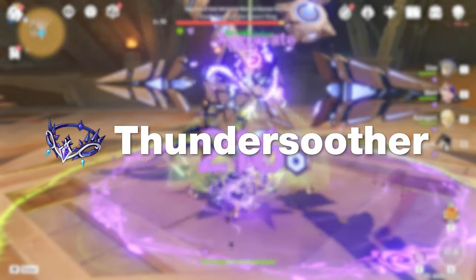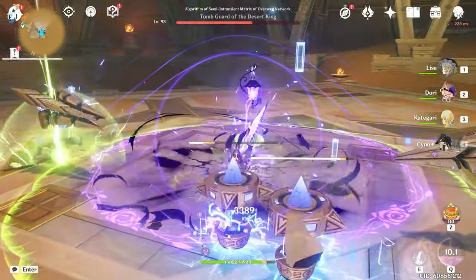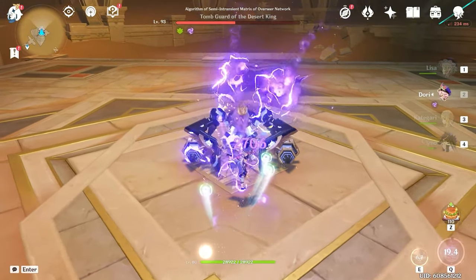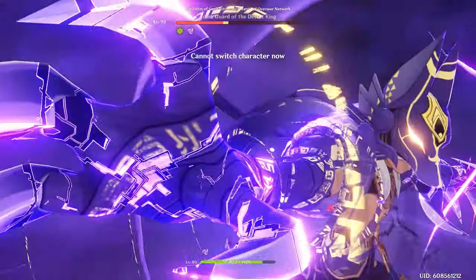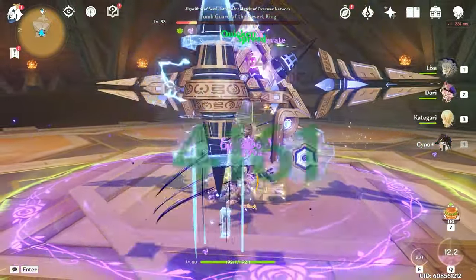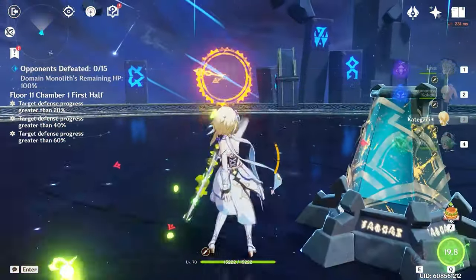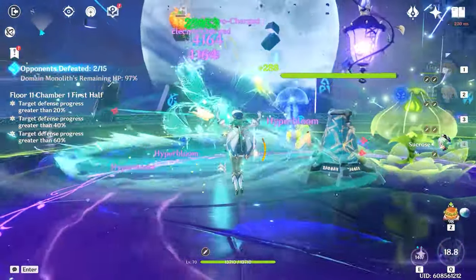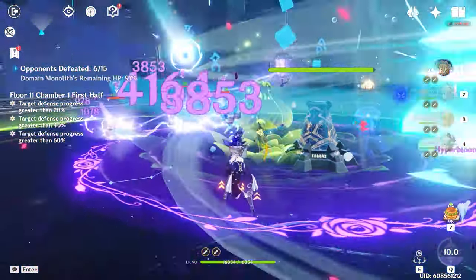There's also Thundersoother. Thundersoother Lisa — that brings me back to the good old days. Electro and Quicken can coexist during Aggravate shenanigans, so Thundersoother usually works. That said, I've noticed that sometimes if you place Electro onto someone and then put Dendro on them, you trigger Quicken, but that also means you lose the Electro aura — meaning you need to reapply Electro for Thundersoother to continue buffing your damage. But when it works, it's a damage bonus, which is really good for Aggravating. It's definitely a great set if you don't have a strong Thundering Fury set, and you can farm both of them simultaneously. Damage-wise, you're probably going to get a bit more out of Thundersoother assuming equal substats.